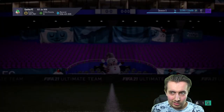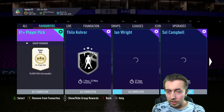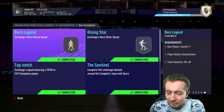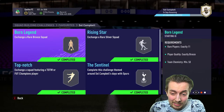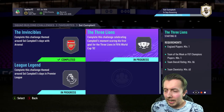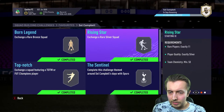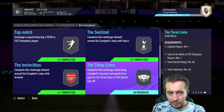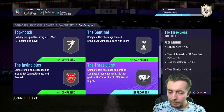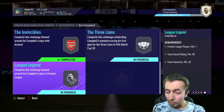I've started to invest some of the coins into the Prime Icon Moments Sol Campbell SBC. I was trying to do as much as I could before selling Sol Campbell, completing the 83, 84, quite comfortably. I probably could have done the 86 as well without selling him, but I had to get rid of some players I probably didn't want to.